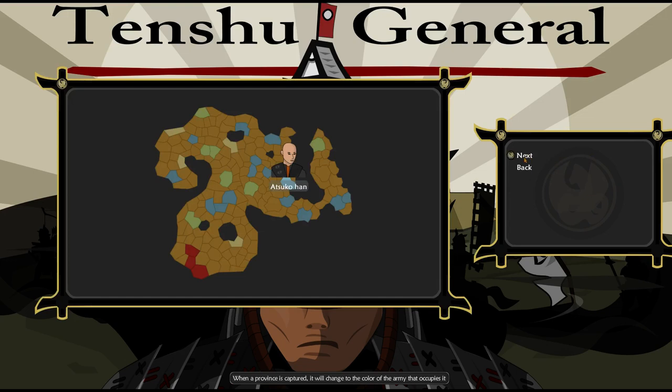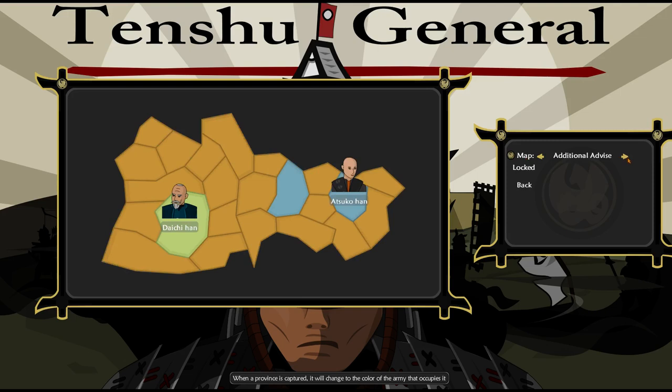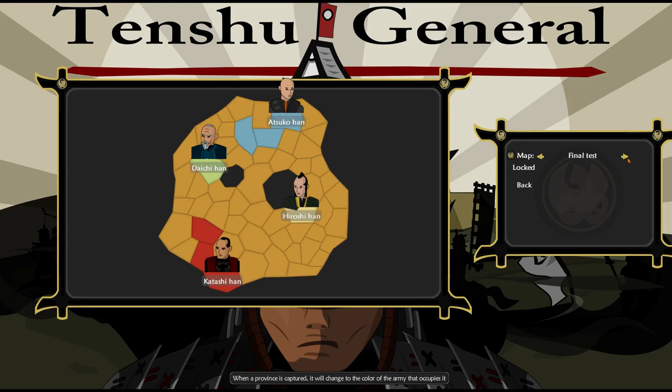You can also go in campaign mode, which I actually haven't tried, but you see kind of what that looks like. Introduction, Rebels Blockade, Rice Production, Daichi's Revival, Arrival, the Shipwreck, the Additional Advisor, Hiroshi's Entrance, Disaster Strikes, Final Test. So I guess this would be the Final Test one right here. Pretty cool, right?